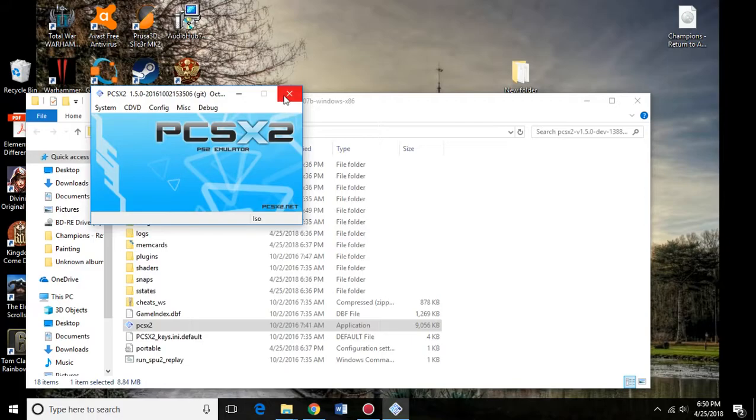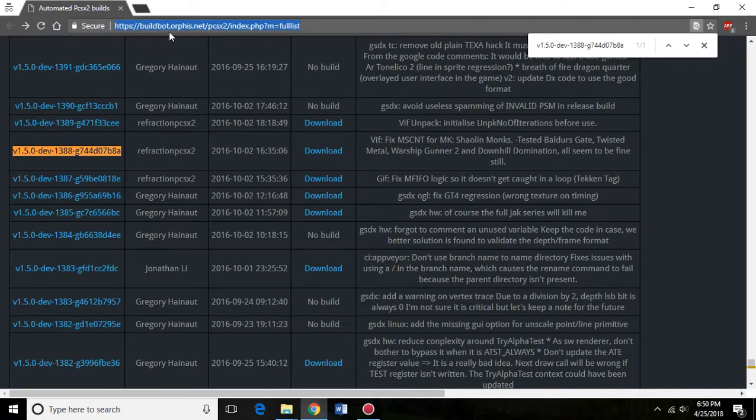First off, you actually do not need the emulator installed yet, because this is going to install it itself. If we go to this website — which I'll link at the bottom if you need it — and we go and search for this file. I don't know if other ones do it, but this is the file that I used and it works. I'll link this as well at the bottom.